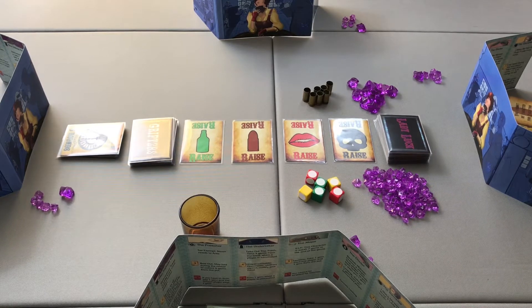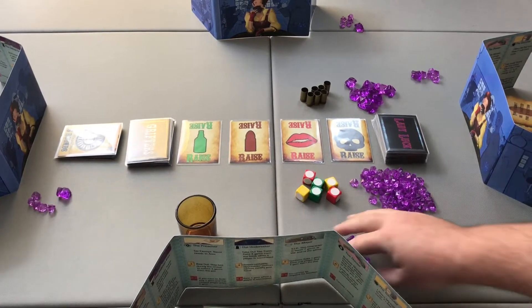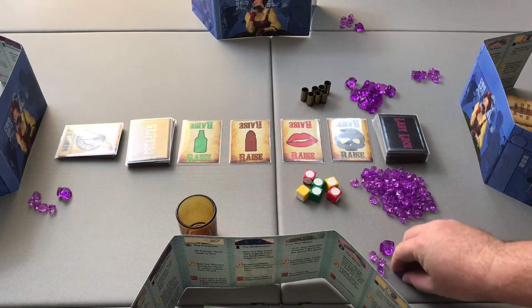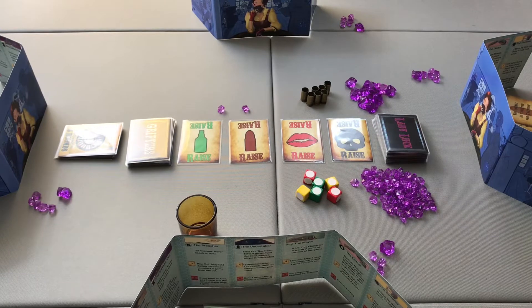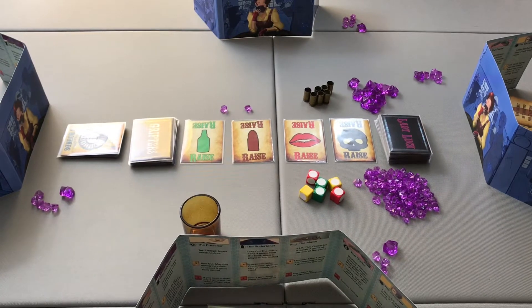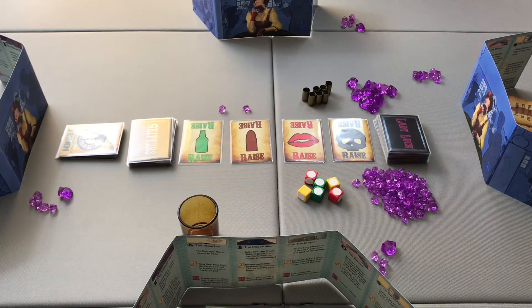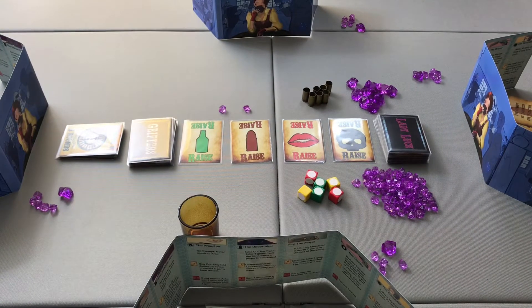The game is played over a series of rounds starting with the first player. At the start of their turn, the first player must ante up. In a four-player game, the ante is two gems paid to the middle to create a pot. This player then has the option to take two actions: a standard action and a card action, or two standard actions. One standard action option is to take income — simply taking one gem from the bank and adding it to their supply.